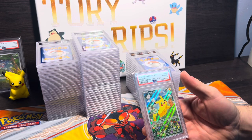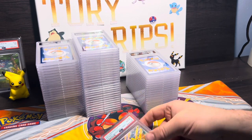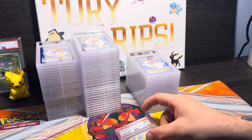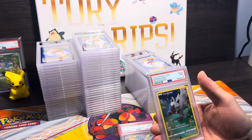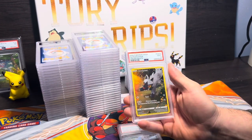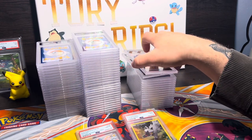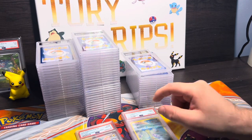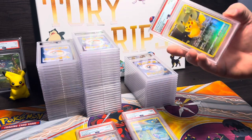Dang it — Adventure Chest Pikachu, PSA 8. It's kind of rough. Why did it get an 8? It's got some edgewear on it, pretty typical. We got a PSA 9 Pucciana, lovely. I'm sure they all have edgewear — I send them in and I feel like they don't have edgewear, but when I get them back they have edgewear. I don't know if that's how they are in transit.